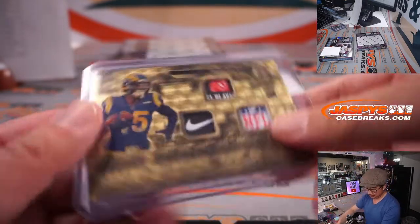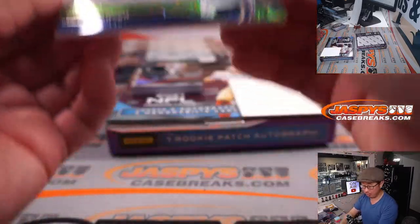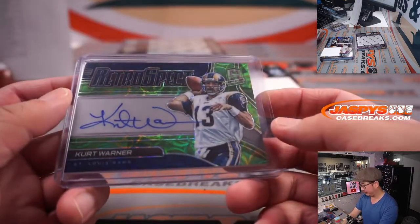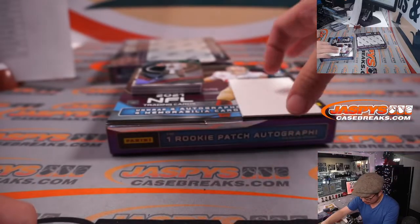All aboard the Big Hit Express! And back here is a retrospect autograph — Kurt Warner, neon green. He's got a movie coming out. 7 out of 20, for the Rams — that goes to Nico.